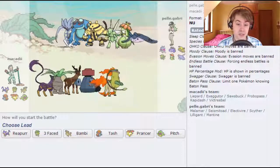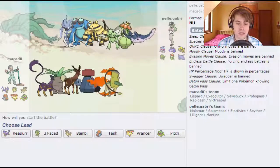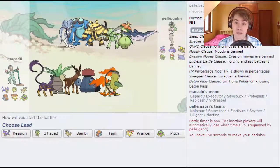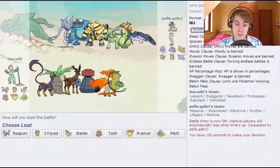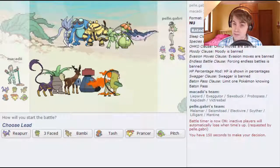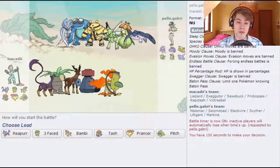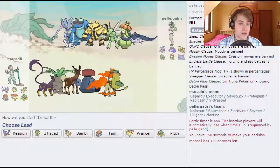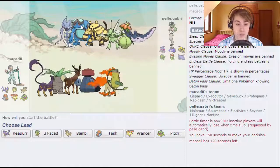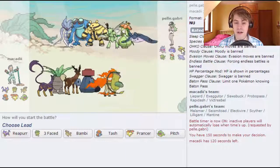Look at this guy's team: he's got a Malamar, a Seismitoad, Electrovire, Cypher, Liligant and Mantine. The Malamar might be his Scarfer, though normally Electrovires are the Scarfer, so it's more likely to be something like Assault Vest or just generally bulky. That's going to be his rock setter. He does have the Mantine for Defog so rocks aren't going to be particularly important. Nothing I can see benefits from the Sun apart from the Liligant, so I've got to watch out a bit with the Liligant, but apart from HP Fire they don't really do a huge amount. The Mantine might be a little bit of an issue on its special side, but hopefully that's fine — it's not going to be AV especially if he's going to rely on the Defog. The Seismitoad is not going to be too much of an issue, so it mainly comes down to which ones are his Scarfer, because I'm not a hundred percent sure.